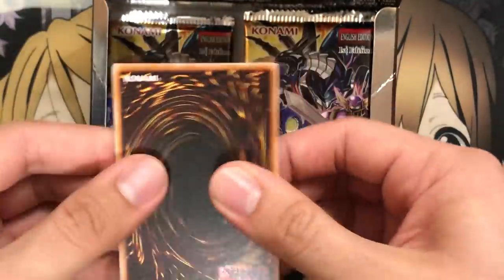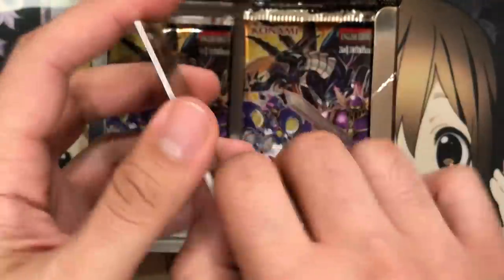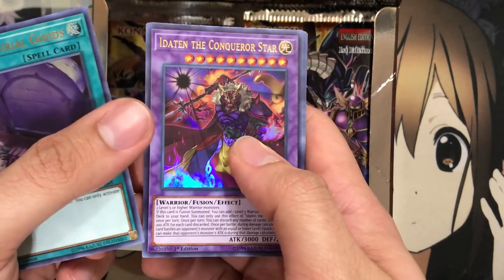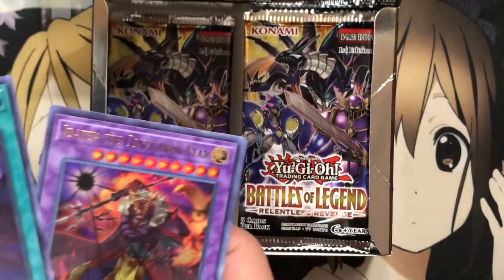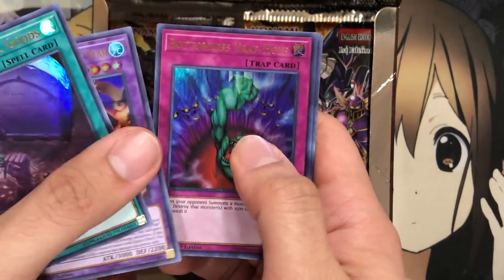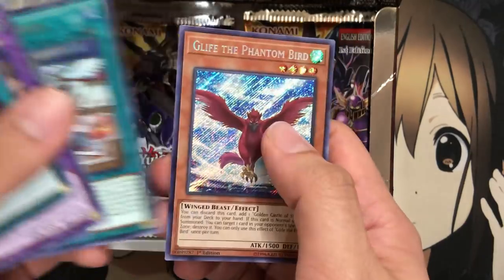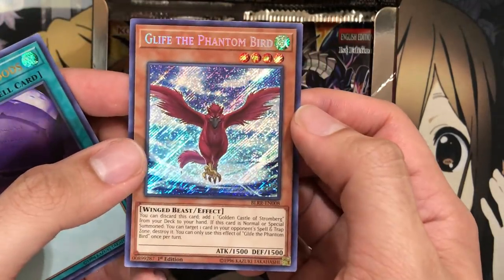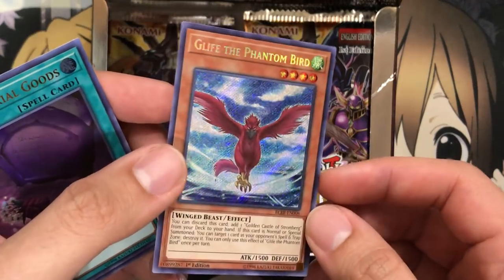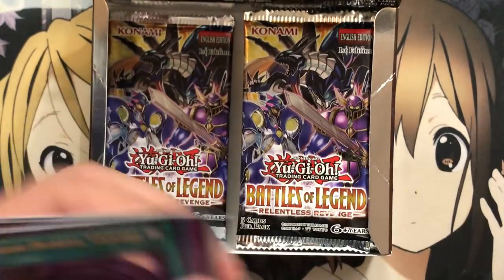Let's see how we do with this one. I'm feeling a Phantom Knight from this pack. We have Foolish Burial Goods, another Imduck, the Conqueror Star fusion, Bottomless Trap Hole, Kaiju Files, and Glyph the Phantom Bird. I just have to see Golden Castle of Stromberg to know it's part of those fairy tale decks. Pretty cool there.